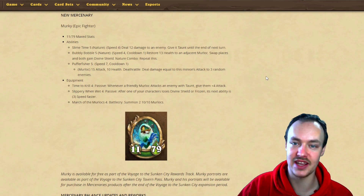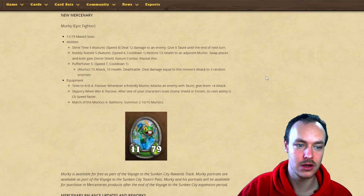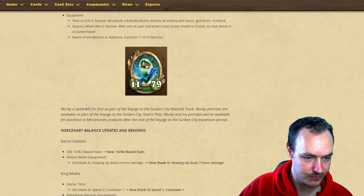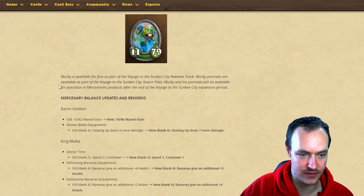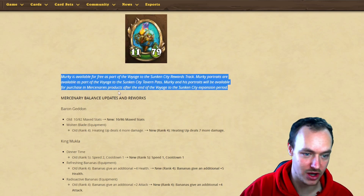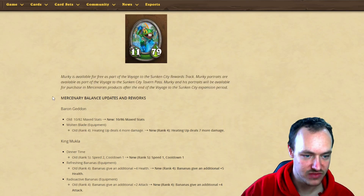With the new task system, you can get Murky's tasks on day one from a mystery stranger and then complete his entire task chain straight away, getting all his coins - that's amazing. He'll be available free as part of the Voyage of the Sunken City reward track. Murky portraits are available as part of the Voyage Tavern Pass, and also available by purchasing a mercenary product at the end of the expansion period.